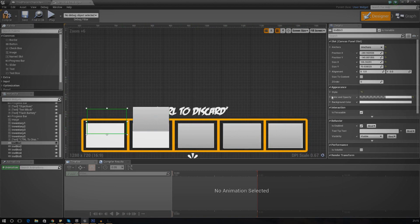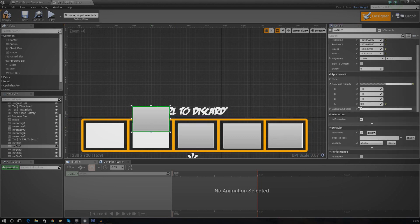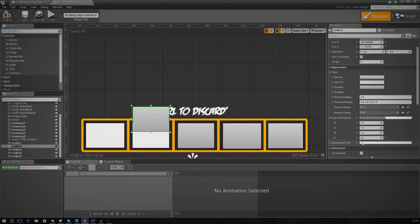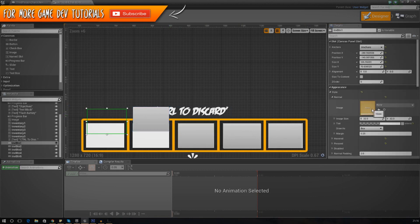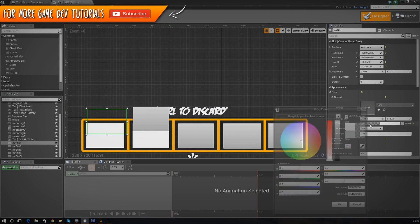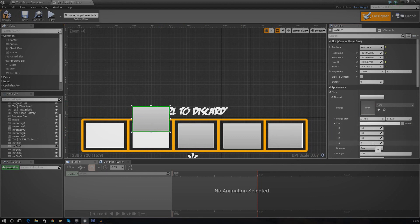I need to set the transparency on the button elements here and do the same for all of these. I'm going to change the button opacity — I need to remember how I did it. It was in Style, Color and Opacity — that's perfect. I'll do that on the rest as well: Color and Opacity to zero. It should be completely blank. I also need to go through Normal, Hovered, and Pressed and change it all there too. For the image, it should be image size, image, draw as box. It's just an image set to none, and the tint opacity should also be zero. I'll set tint opacity to zero across Normal, Hovered, and Pressed. So hopefully we should just have the images showing now.